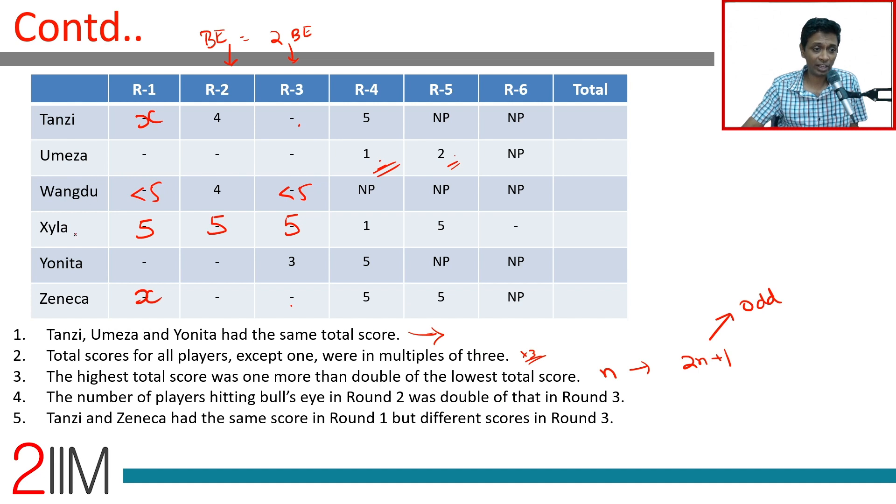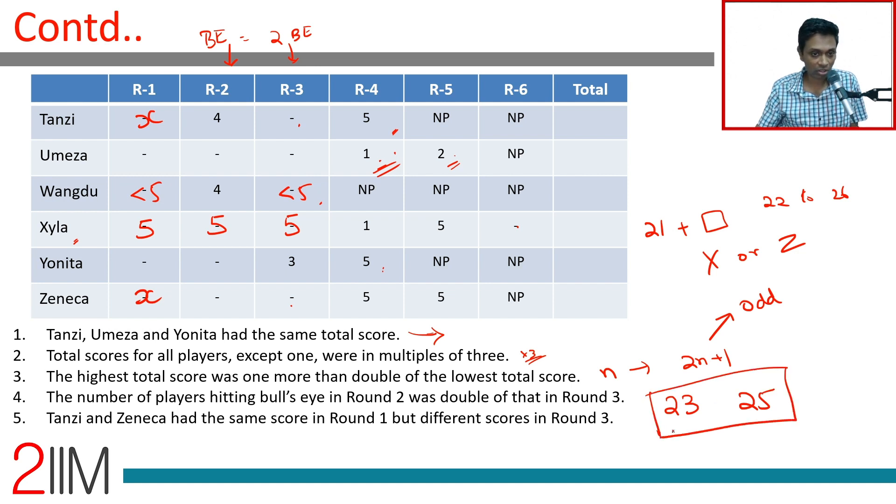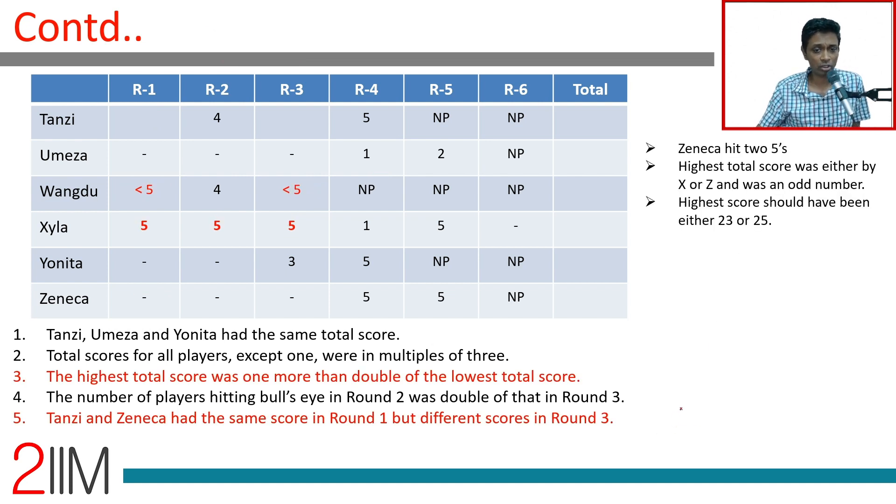The highest score is likely Zayla's. She's already got 21, plus one more score of 1 through 5, putting her total in the range 22 to 26. If the highest were not Zayla, then Zeneca — who has four fives totaling 20 — could end up with 23 while Zayla ends up with 22. So either Zayla or Zeneca could be highest. Since the highest is an odd number, it must be 23 or 25; 27 is impossible.